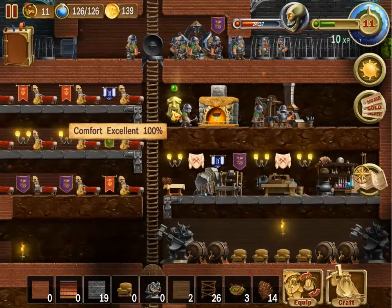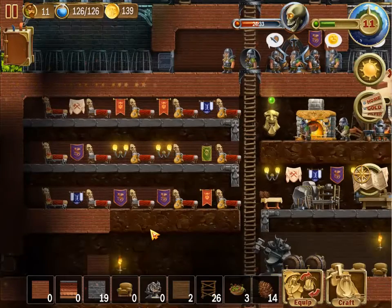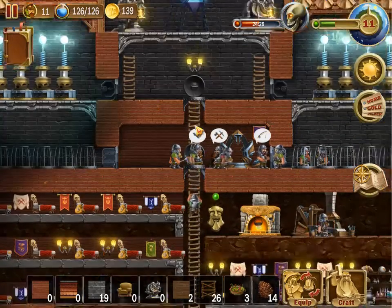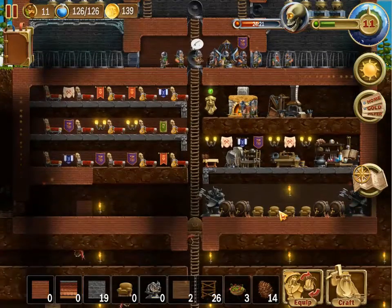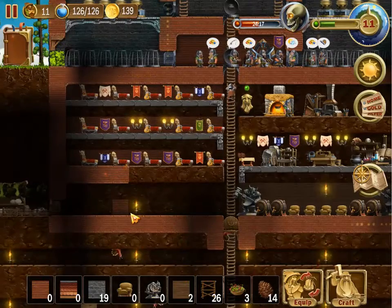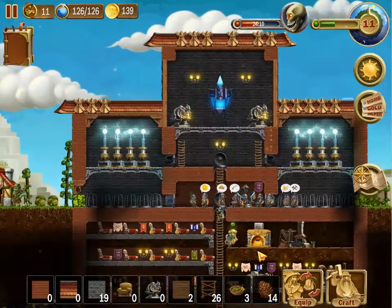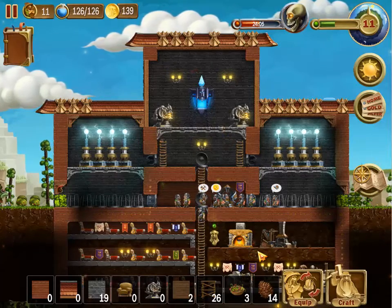We're at 100% comfort right now. A couple more dwarves and we won't be, but for right now we are. What goes in the middle — more brick or stone? Probably more brick, because brick's in the middle and stone's on the outside, and wood's on the bottom. Wood's easy to get. The house is looking better — it's not looking gorgeous, but it's looking okay.